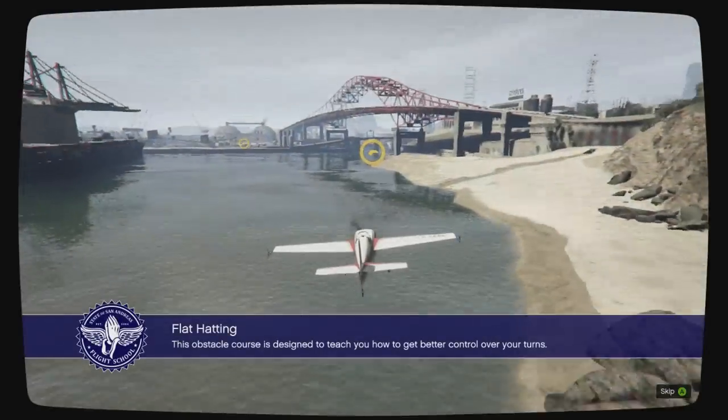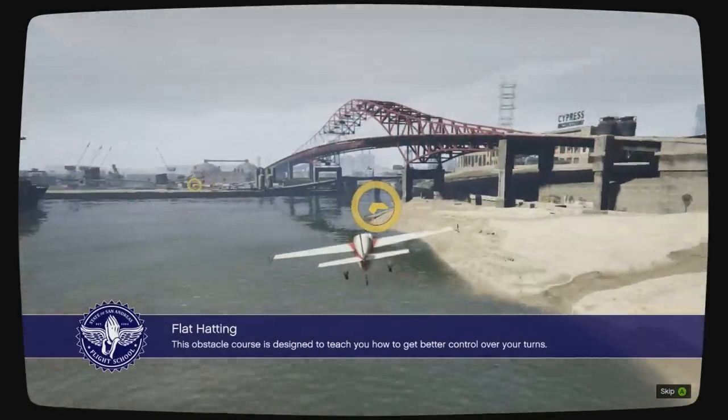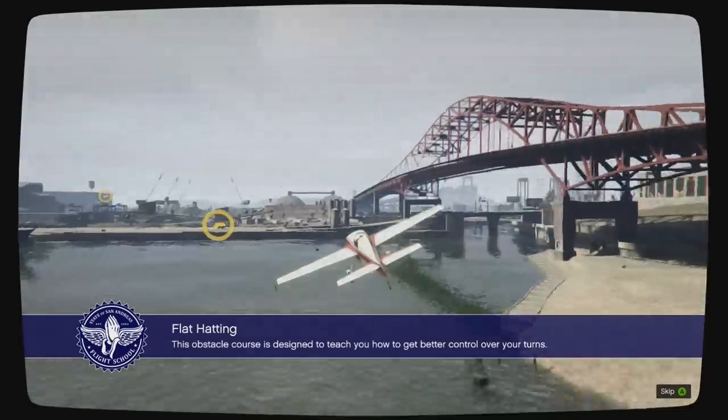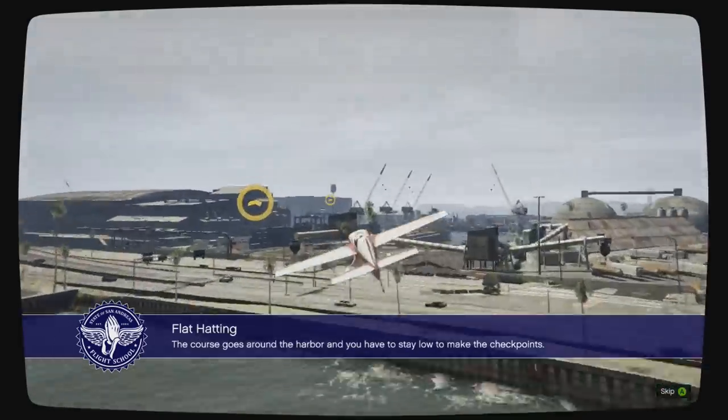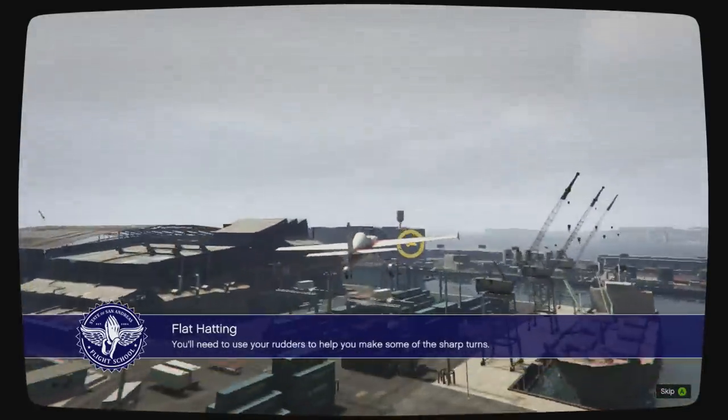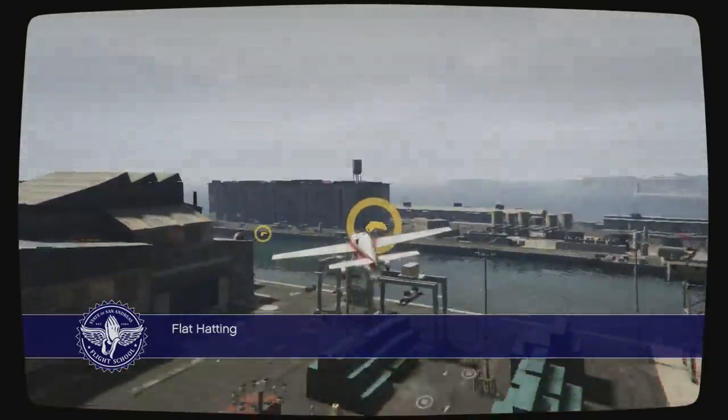Alright, what is this one? They want you to have utter perfection on your first try. I did my best! This obstacle course is designed to teach you how to get better control over your turns. The course goes around the harbor, and you have to stay low to make the checkpoints. You'll need to use your rudders to help you make some of the sharp turns. Rudder control.